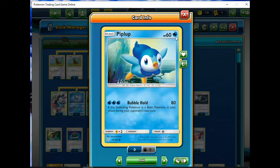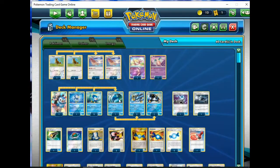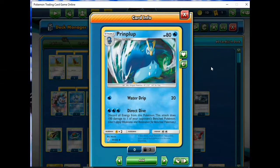But it's really hard when they can play around it. That's mainly what you want to do. You can have this Primplup too and do Direct Dive, which is essentially going to be a 100 damage, 1 water energy snipe, which isn't half bad either. But I'd still only run one of the Primplups.